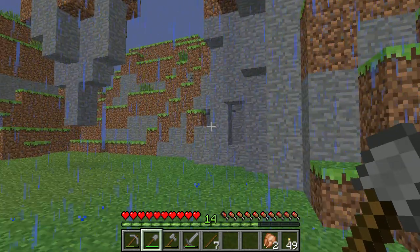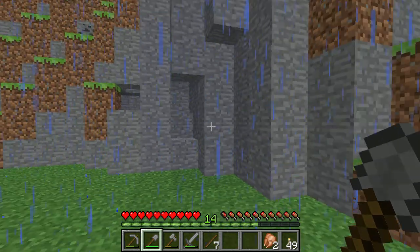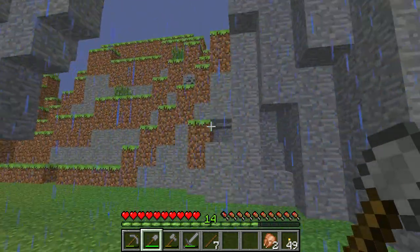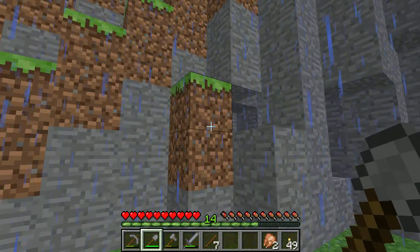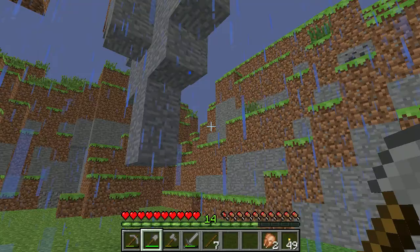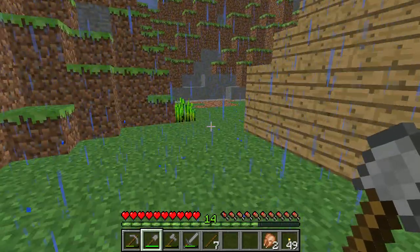Hey guys, Phantom here. I just wanted to do a quick video on how to find coal easily in Minecraft. The easiest way is to look for exposed rock outcroppings like this. I already dug out most of the coal here, but you can see up there there's one just sticking out. All you have to do is go up there and grab it, so there's not really much to it.